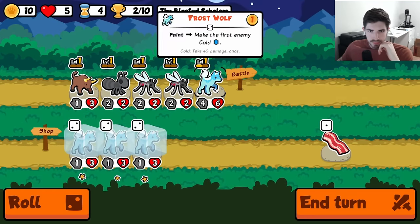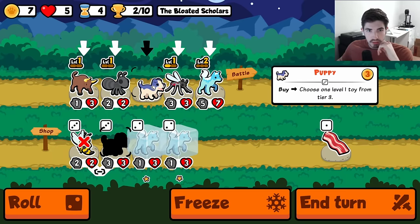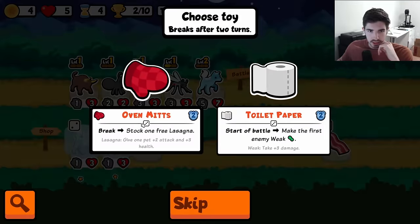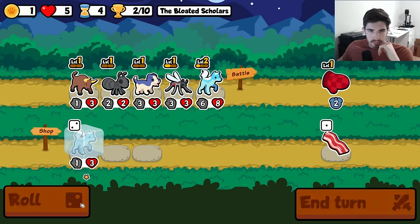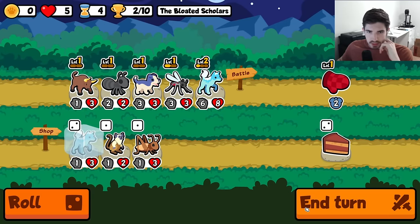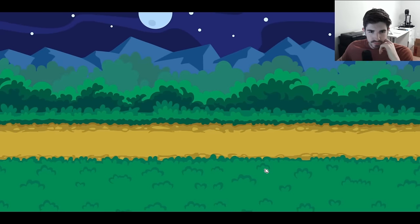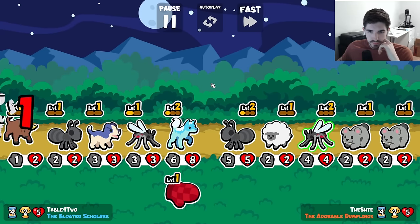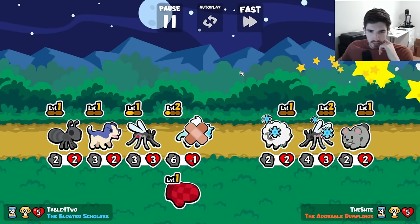We draw a huge. Let's see what we get. We could rock a puppy, get some lasagna cooking. Let's just straight up get a bunch of frost wolves in here. Mosquito doesn't really matter — oh, that does matter though.